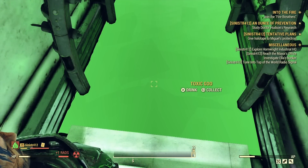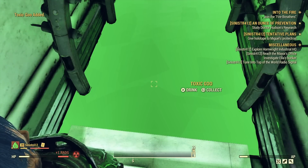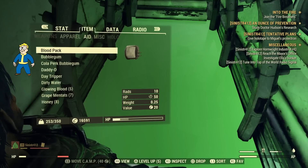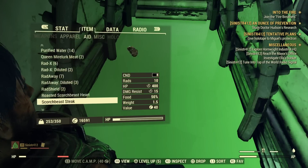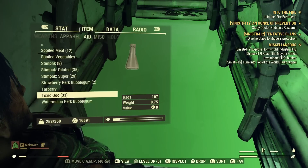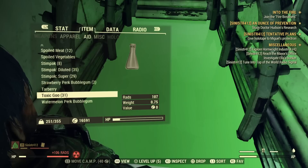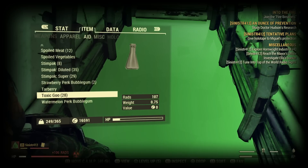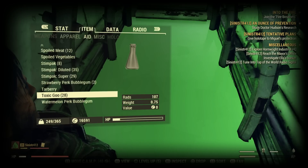The first thing I'm going to talk about is toxic goo. It's great for getting rads to gain mutations. It has no negative effects when you drink it and only weighs one pound each. You can chug it for a bunch of rads and use it to get mutations or use it in a rad rage build.